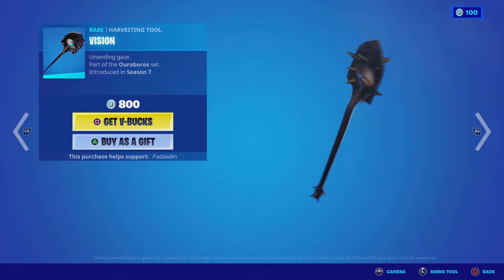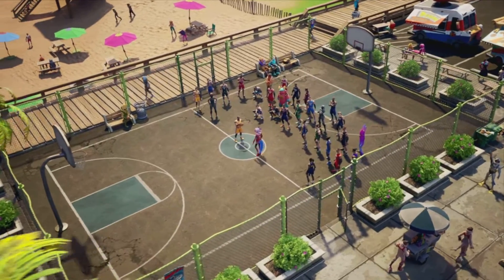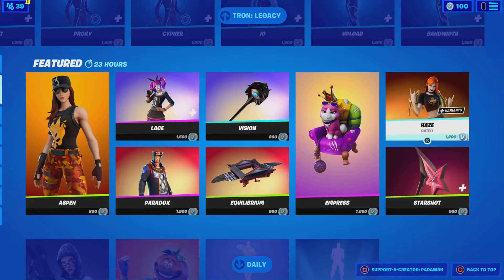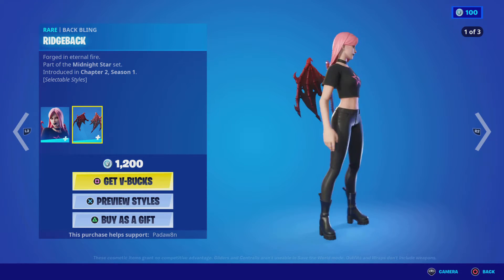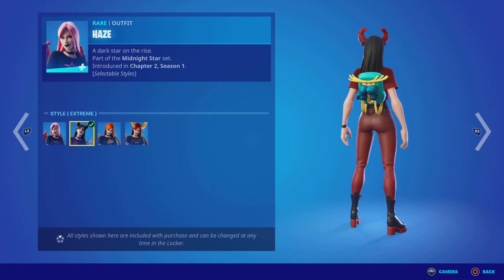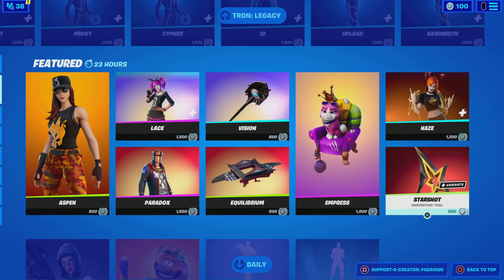I kind of want to get V-Bucks and get one of these Tron skins and the vision pickaxe because it's really clean. We've got the equilibrium glider — that's really cool. We got the empress backbling — oh my gosh, this shop is so good. And no way — we got the starshot pickaxe! The haze skin is back, which is another skin I absolutely love.